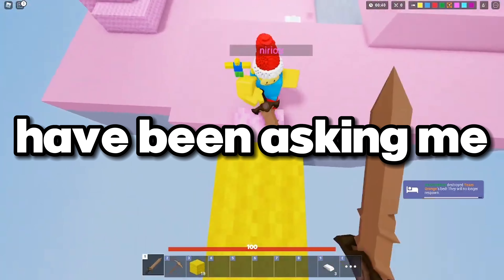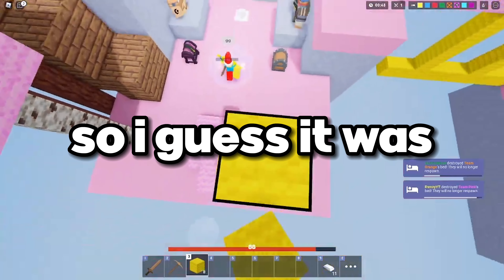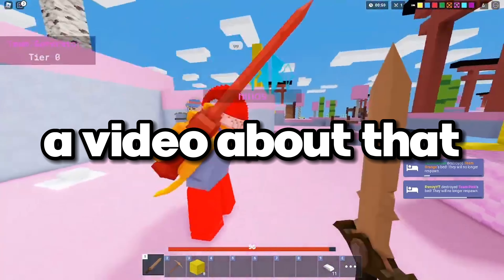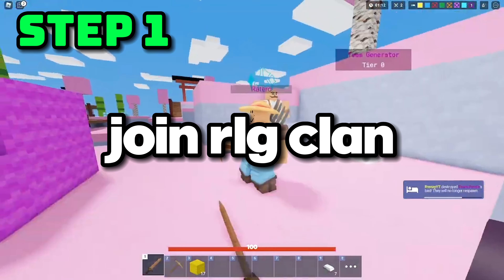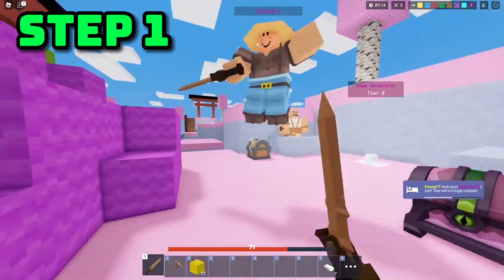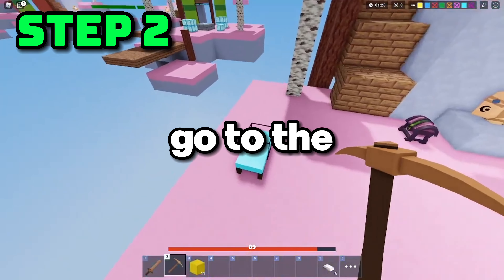A lot of you guys have been asking me how to join RLG clan, so I guess it was time to make a video about that. Step one: join the RLG clan Discord server at discord.gg/rlgclan. Step two: go to the IGC channel and read the requirements.